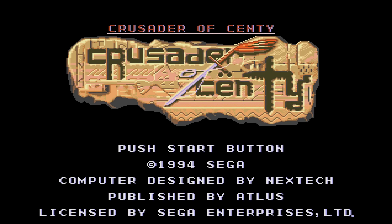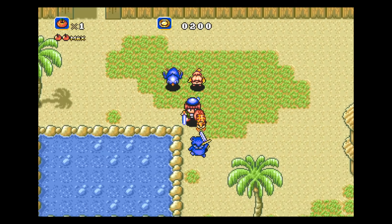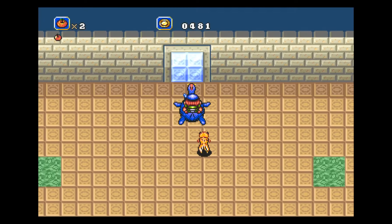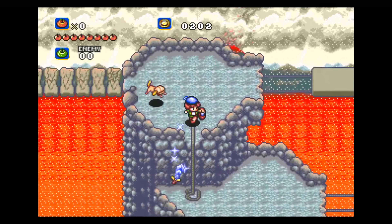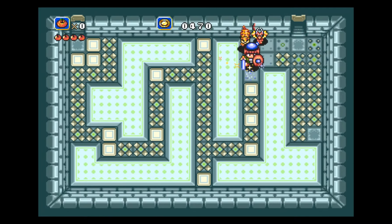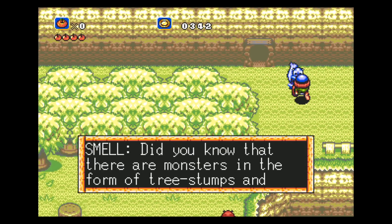At number 2 is Crusader of Centy, the exact game the Sega Genesis needed to show that it could deliver an action-adventure genre. This is an overhead title that has you controlling Corona and the animal friends he finds along his journey. Each of them gives him a specific power that helps Corona through various obstacles, and it was a lot of fun hunting them down. Combining two of them together also gave you fun abilities that made you more powerful. I loved how big this game was — it featured a huge world with lots of unique areas and really well-designed dungeons.